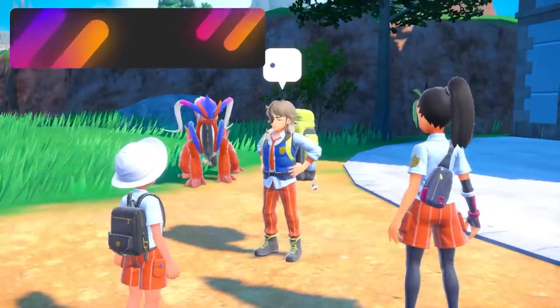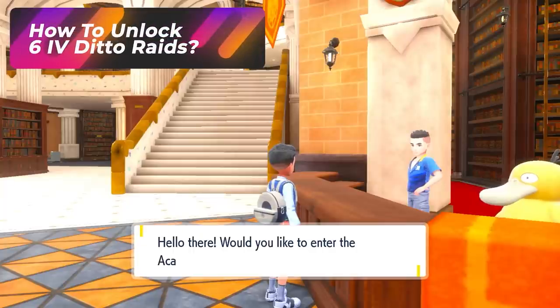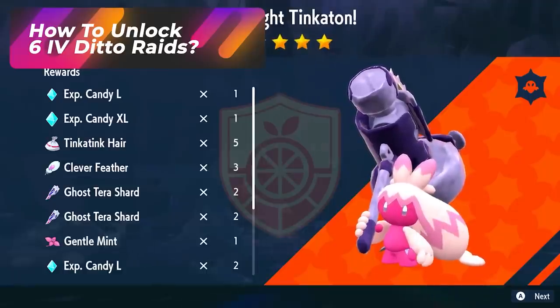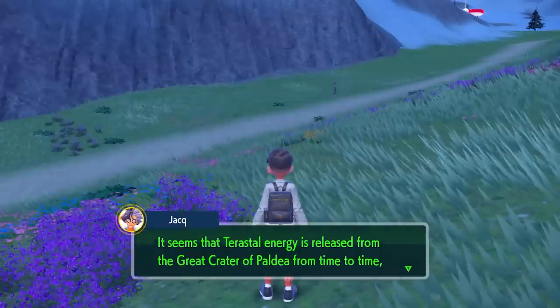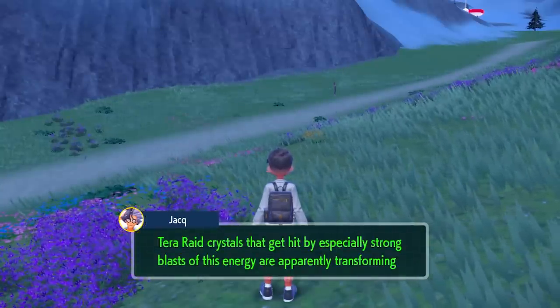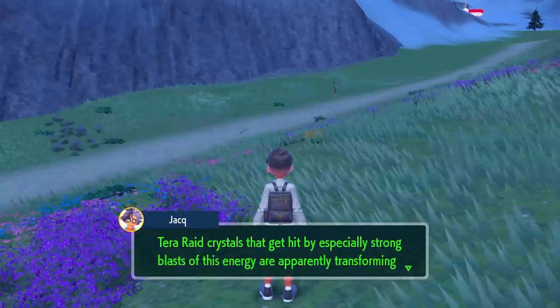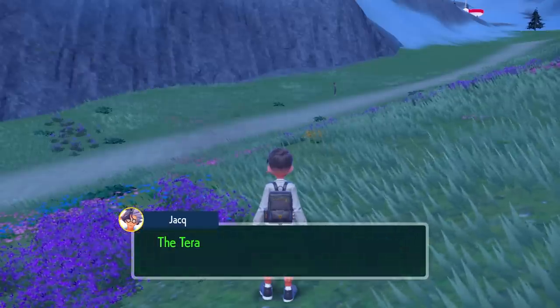To get a 6 IV Ditto, you need to unlock 6-star raids. First, beat the entire game. Second, beat the post-game Ace Tournament. Third, beat a few 5-star raid dens — you can do it in multiplayer or single player, but teaming up online is a great strategy. Finally, you'll get a call from Jacq pinging your phone that dangerous Tera raid dens with black crystals are appearing on the map — that signals you've unlocked 6-star raids.